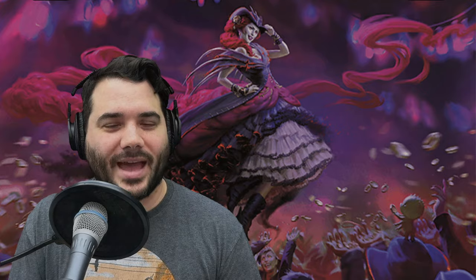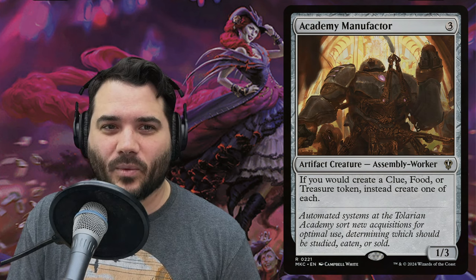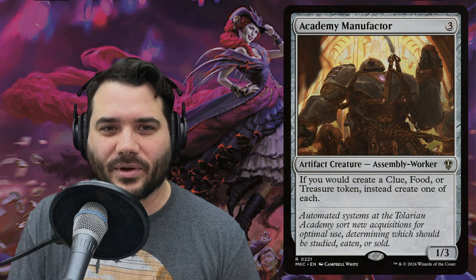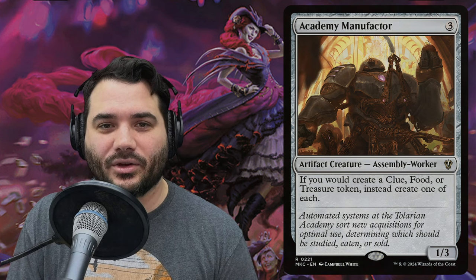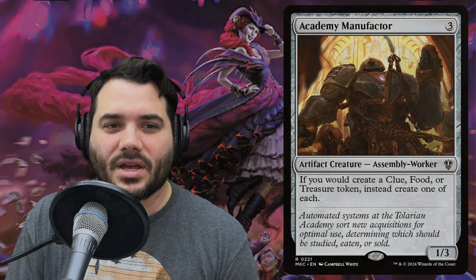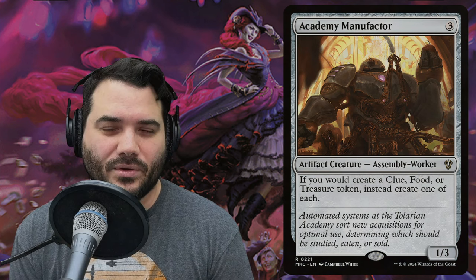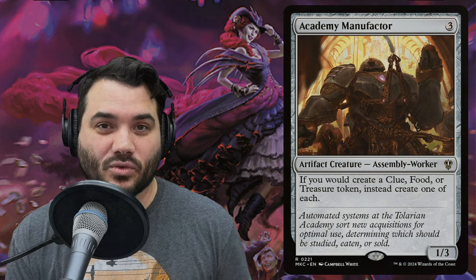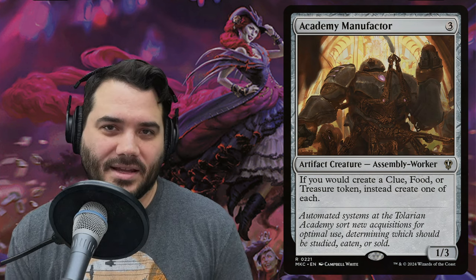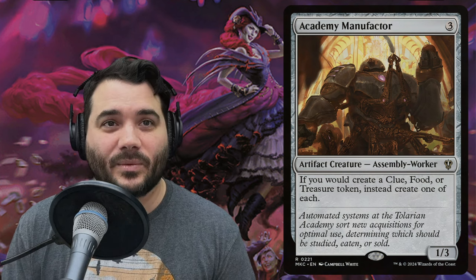Let's look at the creatures. First is Academy Manufactor — three colorless for a 1/3 assembly worker artifact creature. It says if you would make a clue, a food, or a treasure token, instead create one of each. So every time we make a treasure token, we also make clues and food, giving us card draw and life gain while boosting our artifact count.